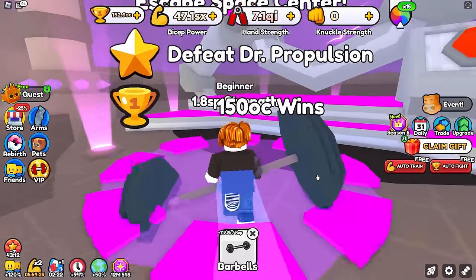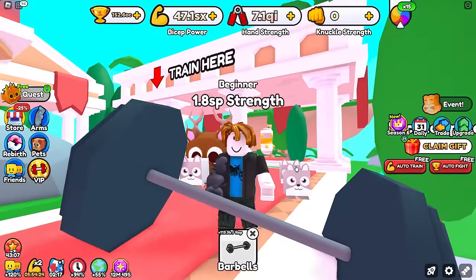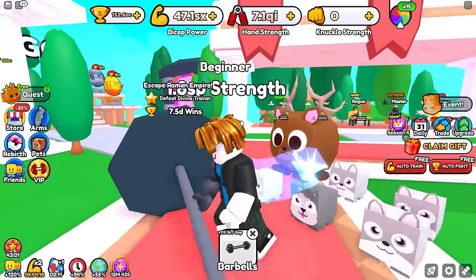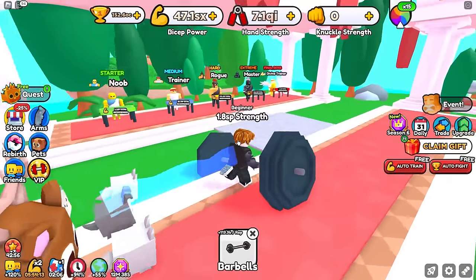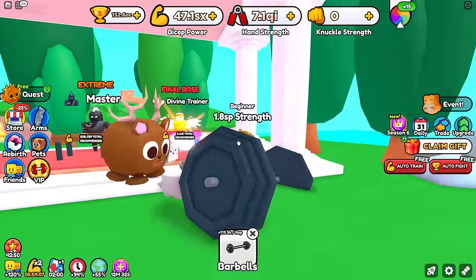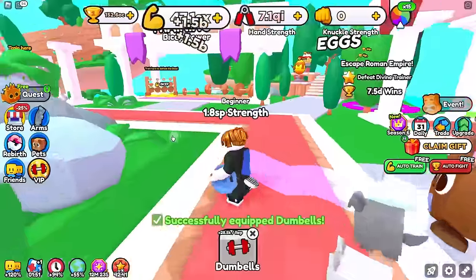We don't need any more wins — and oh my gosh, this feels so good. This has taken about two days so far of on and off grinding, but we've made it to World 8, the Roman Empire. We have to get 7.5 D wins in order to escape this. The easiest way to do that is by beating the divine trainer with a whopping 1.1 octillion total recommended strength — so we only have 1.8 SP strength, meaning we have to grind 500 times more strength than we currently have.